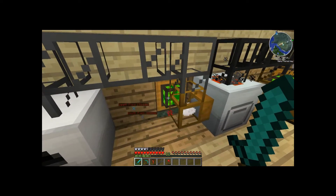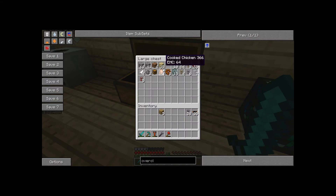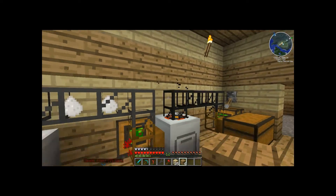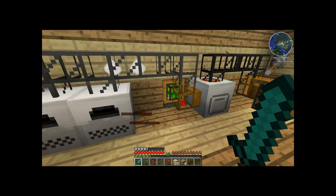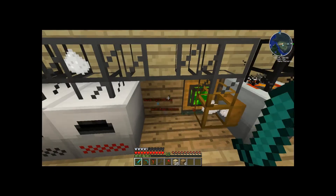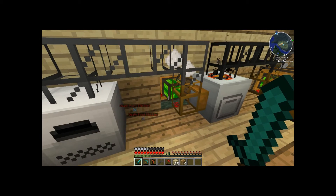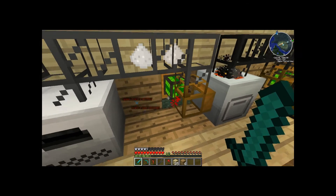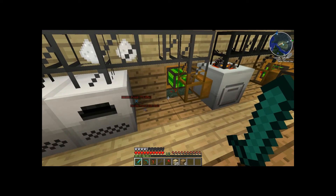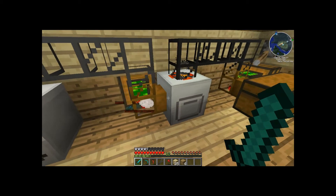You may notice that this redstone engine has turned green. That means it is working faster than it was originally. With other engines, this should make you a little bit worried, because there are four different colors it can be. It can be blue, which means it just started; green, which means it's a little bit warmer and faster; orange, which means it's kind of getting hot; and if it's flickering orange-red, then it's about to explode. But the thing is, redstone engines will not explode as long as they're powering something. So with redstone engines, you want them to be at red, because that means they are at peak efficiency — working as fast as they possibly can.